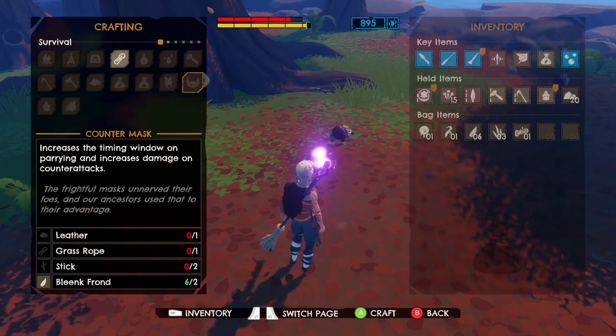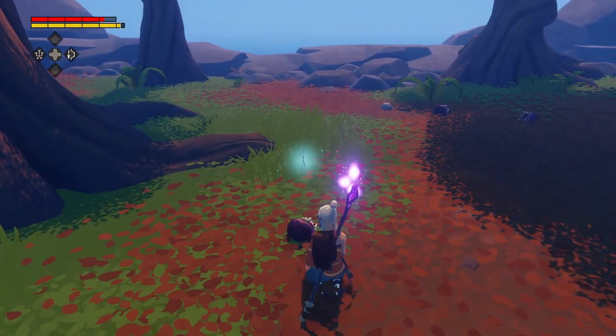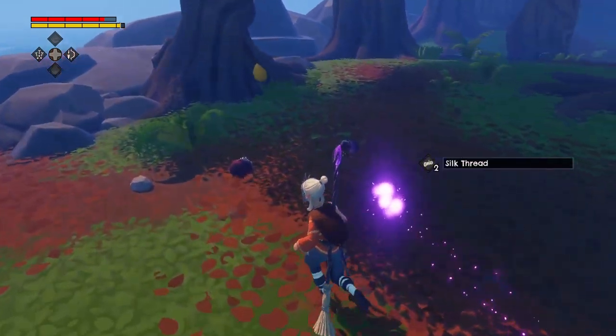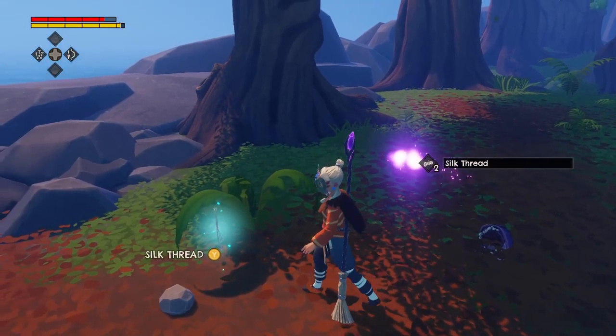Cat — this helmet allows you to fall from greater heights while reducing fall damage. I have a mask. I don't know... I wish you were food though, that's all I know. I wish you were food.